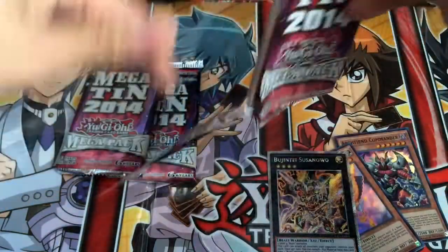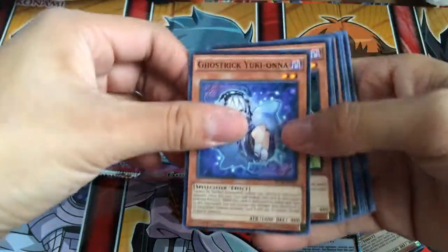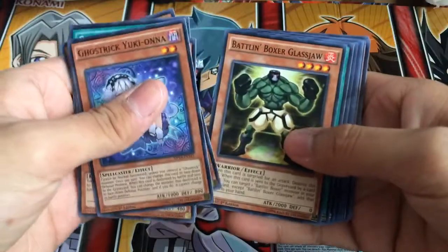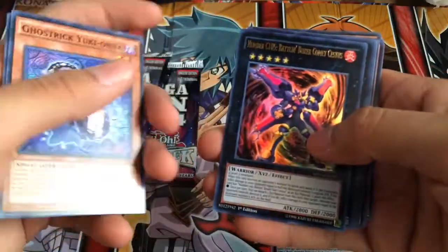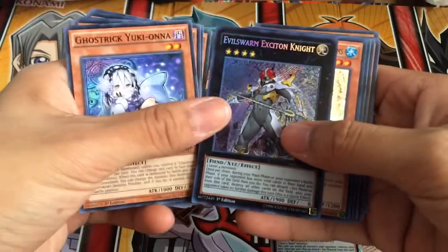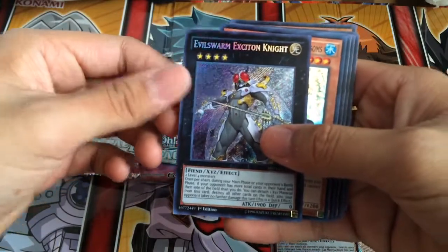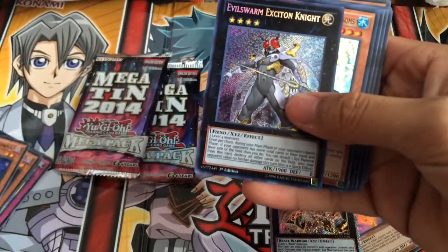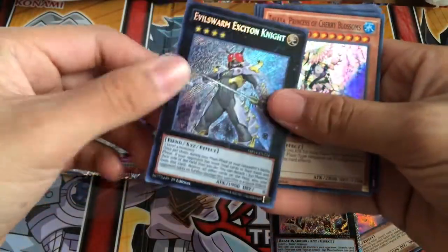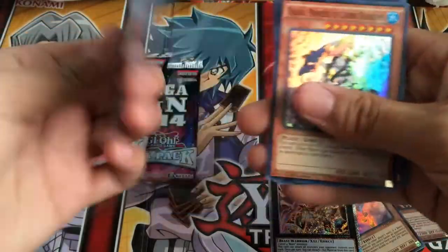So I'll just open our first pack, hopefully we can get something good. Balan Boxers, there's a little gloss shot, I'll put the Divida too. Another Balan Boxers. Ooh, yes! Oh my gosh, I got it! I got an Evil Swan Extension Knight. This card is — wow. This card is very good. I was actually about to buy it on Amazon, but I just bought the Megatons hoping that I would get it, and I actually got it.